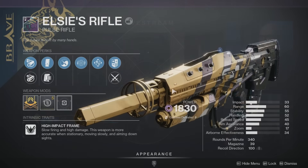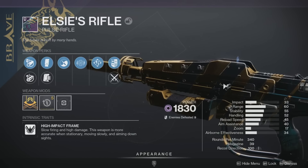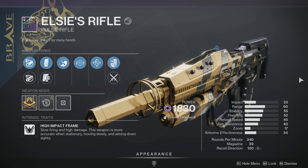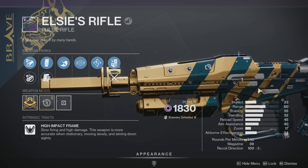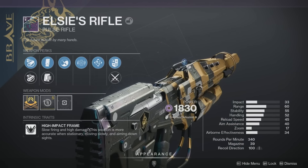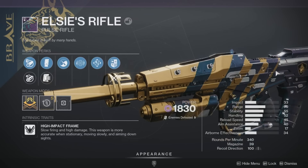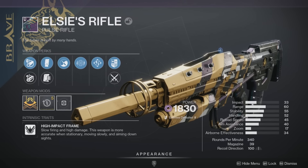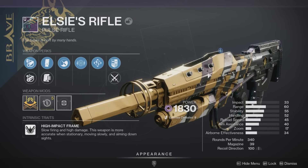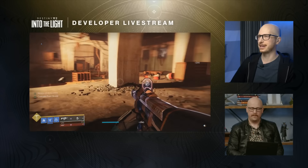The final weapon is Elsie's Rifle—kind of a new weapon, kind of a returning one. It's based on an iconic Destiny 1 weapon, a high impact frame that looks almost exactly like No Time to Explain, since both are based on the Destiny 1 Elsie's Rifle. Bungie is bringing this back as a legendary version for this special moment. That rounds out all 12 weapons shown off on stream.